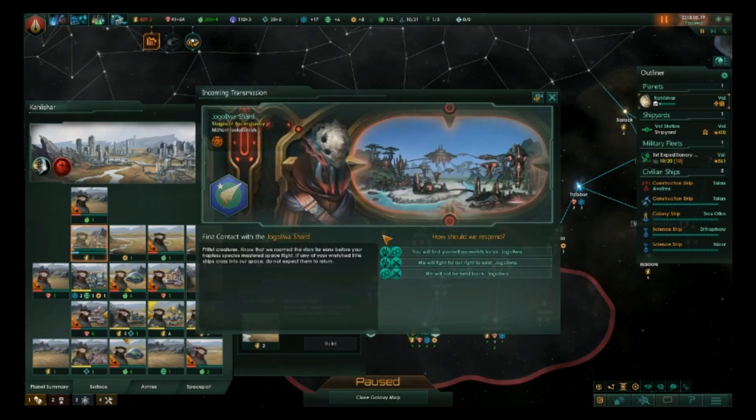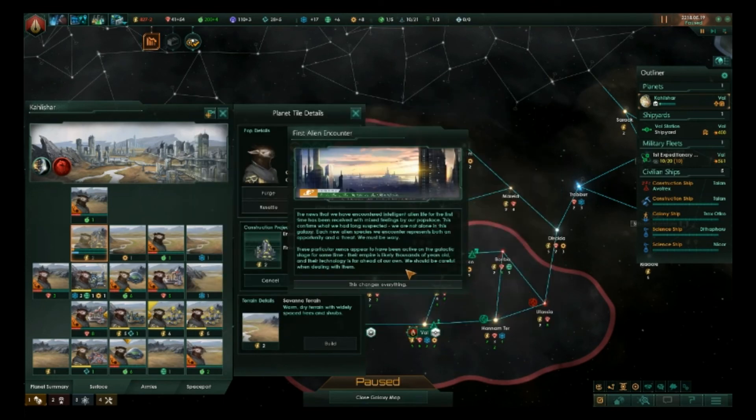We found an alien race. Pitiful creatures. They are xenophobes — Stagnant Ascendancy. We don't have anything good to say to these guys. We will not be held back. Okay, that does change everything.